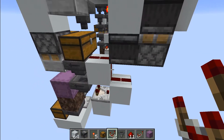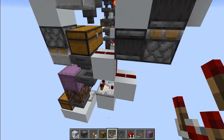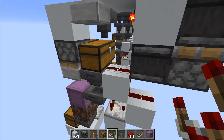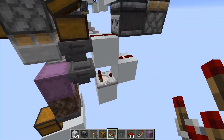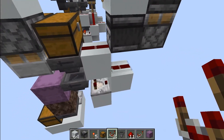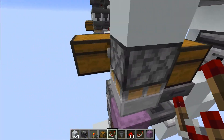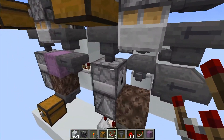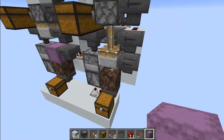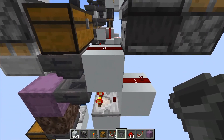In 1.16, a redstone signal going up the side of a block will now power that block. Since we're looking for a signal strength of 2, a signal strength of 1 will actually power this block right here. So our regular shulker box loader will actually operate at half speed, because it is now powering this block every time there's a block in here that holds the hopper. The double speed loader is just broken entirely.